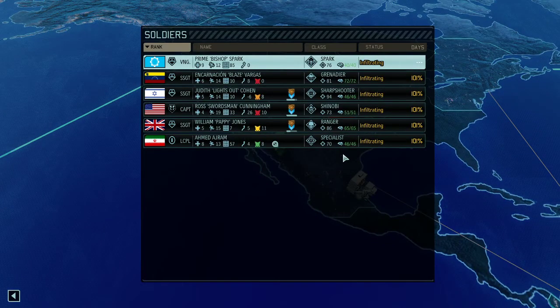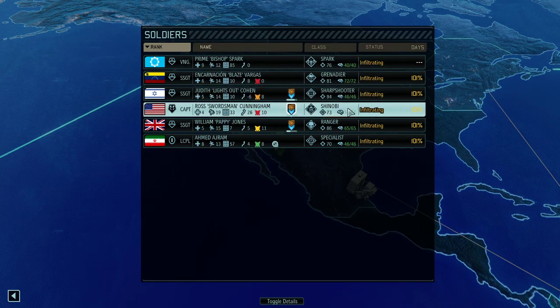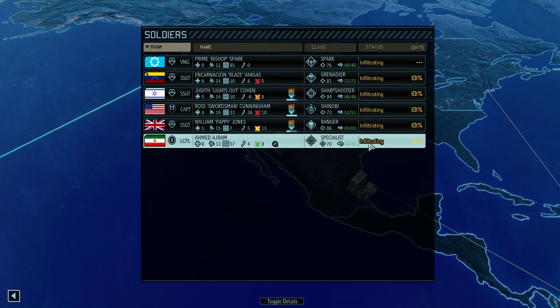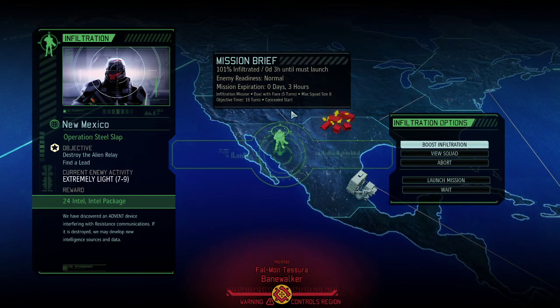Operation Steel Stab is going to be done with a pair of six soldiers. We got our Prime Spark, a Grenadier, a Sharpshooter, a Shinobi, a Ranger and a Specialist. So a well-rounded team, though many are somewhat rookie-ish. We're only fighting against seven to nine enemies and the only thing we need to do is destroy the alien relay. Let's jump right into it.